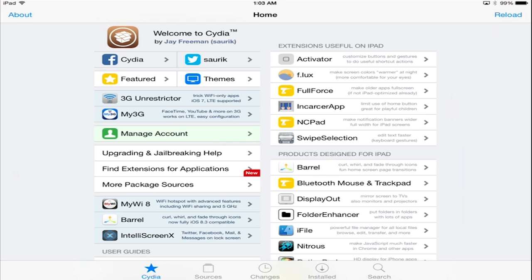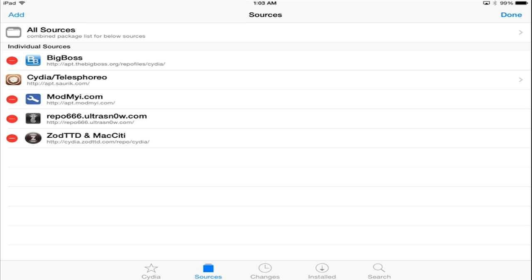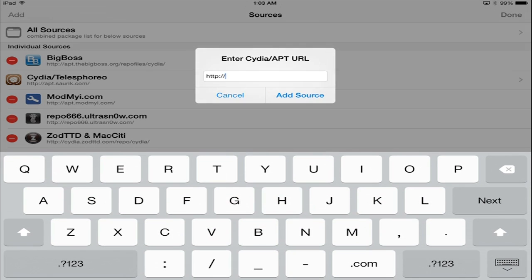Now, once you've got Cydia opened up, go ahead and go to Sources. Tap the Edit button on the top right, and click the Add button on the top left.